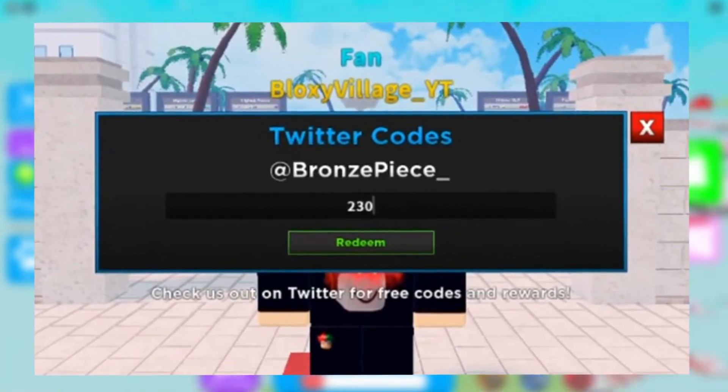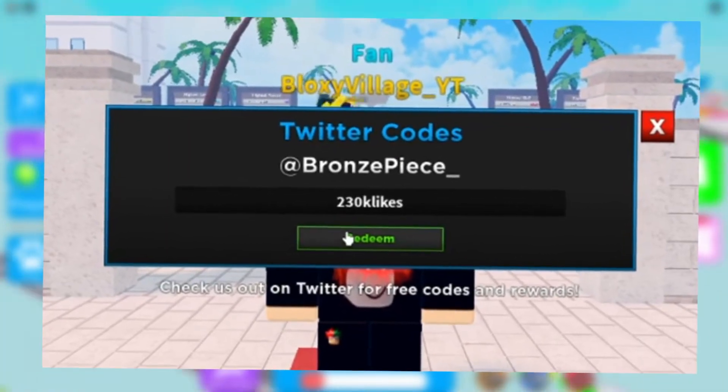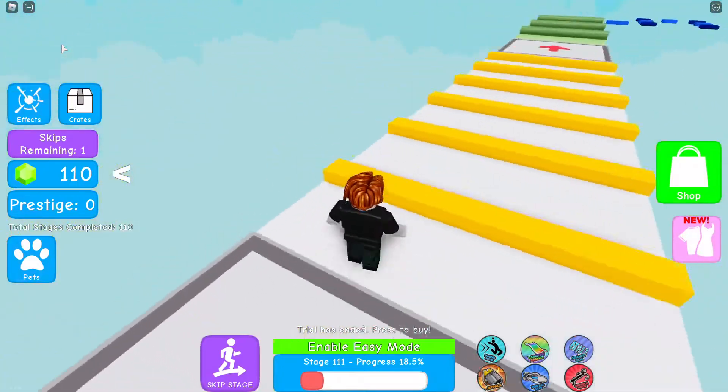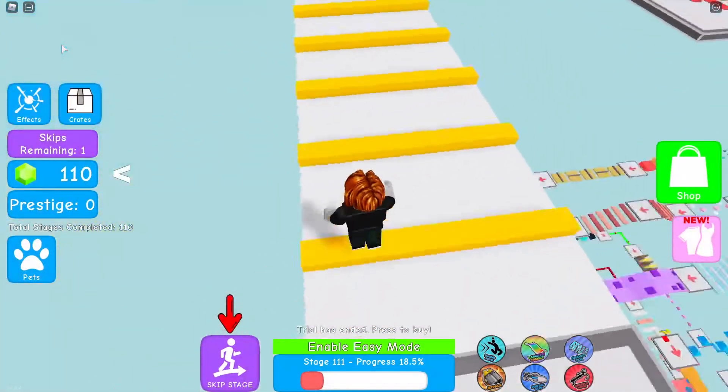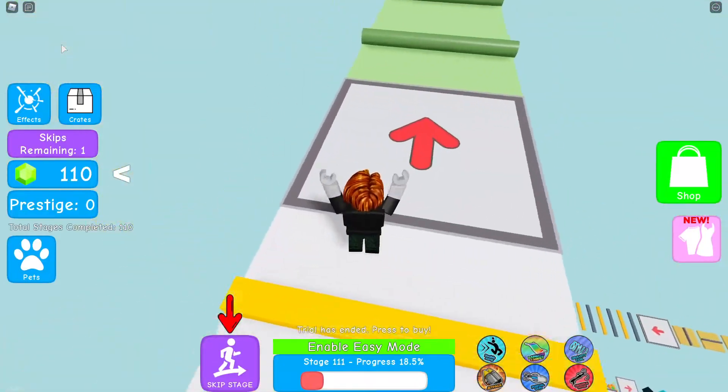The first code we are going to try out is 230KLikes — with a capital K and a capital L. Go ahead and type it in exactly like that and it's going to give you guys 3,000 gold just like that. Use this gold to buy crates, heroes, upgrades, and other awesome stuff from the store.